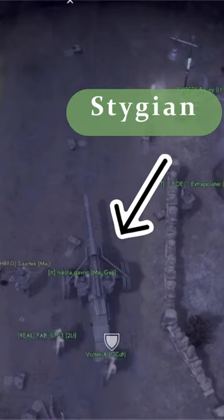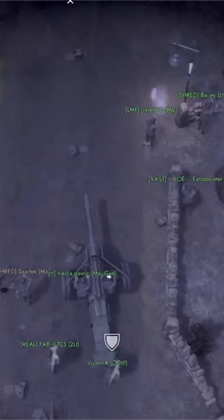This here is the Stitcheon, one of the best anti-tank guns in Foxhole. It uses 94.5 millimeter rounds which absolutely slays enemy tanks.